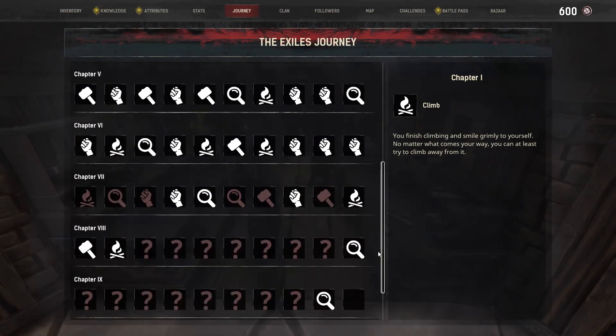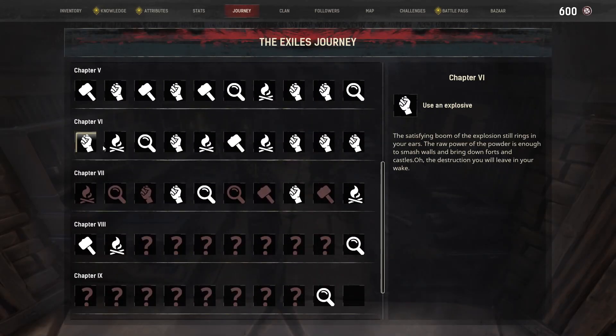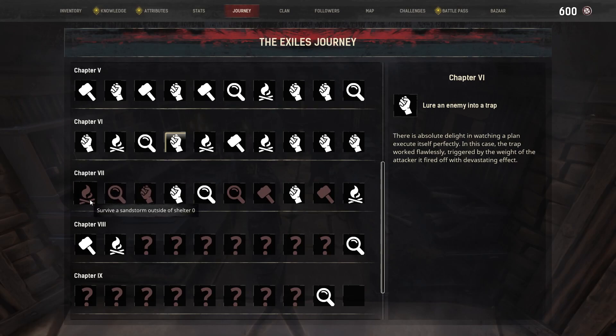Setting up a trap corridor against something like a dragon might be good — might be one of the best ways to take that down. We're not going to worry about that right now. Here's the explosive journal entry: the satisfying boom of the explosion still rings in your ears. The raw power of the powder is enough to smash walls and bring down forts and castles. And this one: there's absolute delight in watching a plan execute itself perfectly. The trap works flawlessly. Triggered by the weight of the attacker, it fired off with devastating effect.